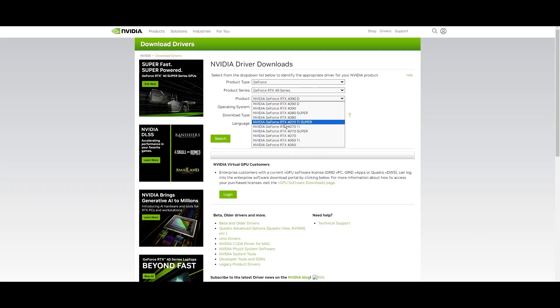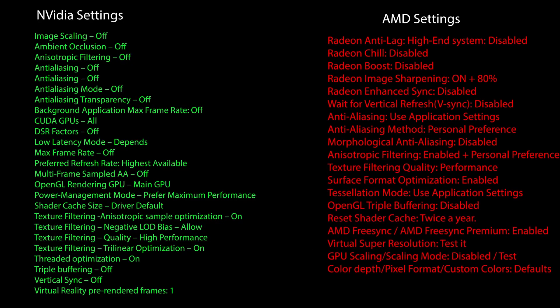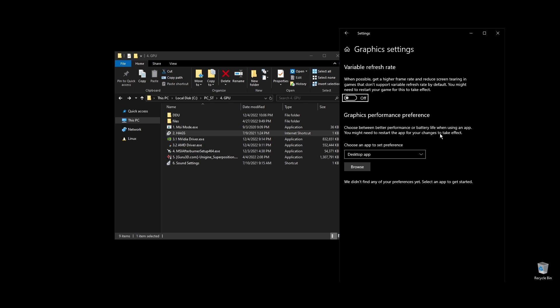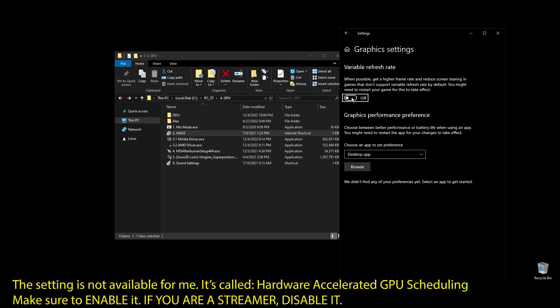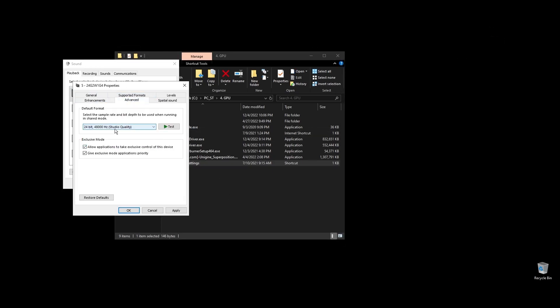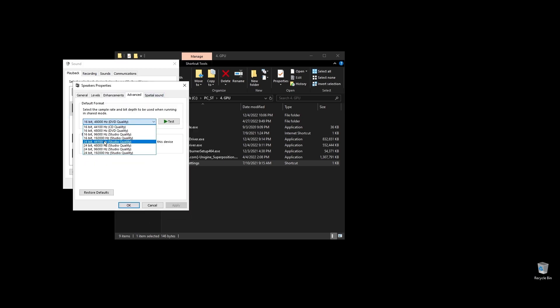Once you download it, install the driver and proceed with the on-screen instructions. Once installed, here are the best Nvidia settings for Drakensang Online as well as the best AMD settings. Copy them, and then make sure to enable hardware-accelerated GPU scheduling in your Windows settings. The next step is to disable audio enhancements — this won't directly boost your FPS, but it will fix stuttering and freezes for many of you.